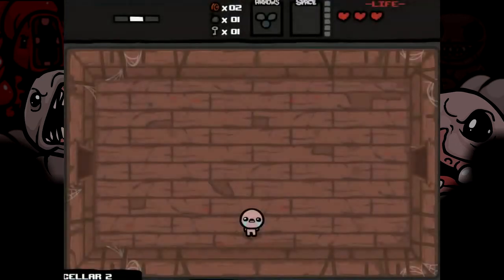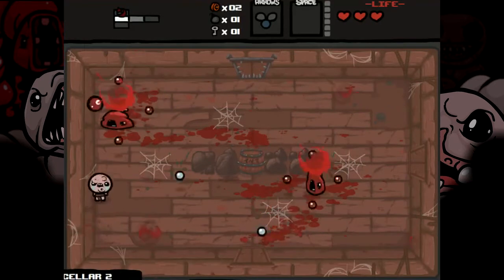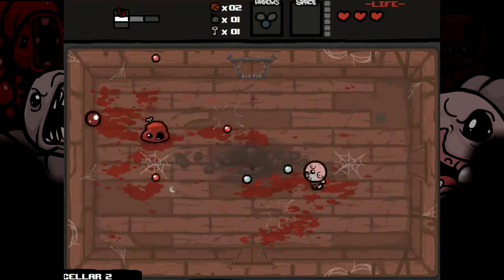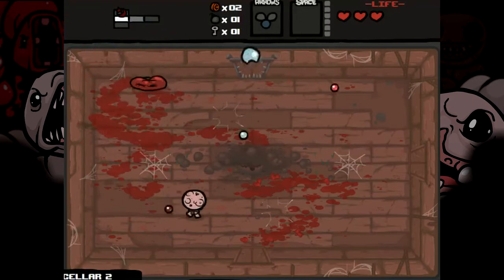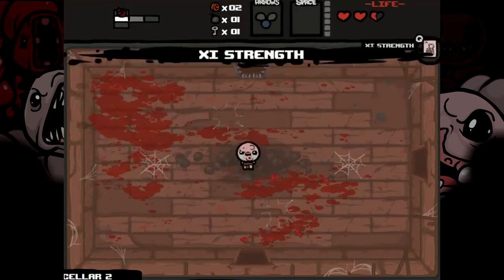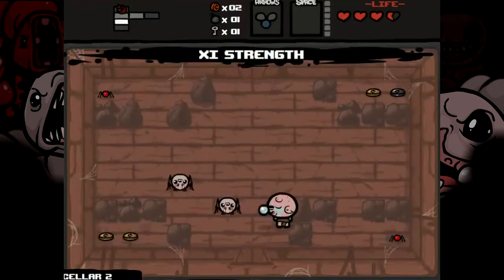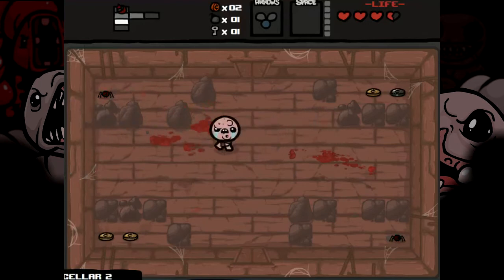Ugh, the basement — I got the cellar again. I hate cellar floors, because you need to avoid the spiders but they're not that easy to avoid, and they shoot in all directions. I always have trouble with these guys. Okay, another tarot card — Strength. I think that gives us extra attack power for the room. Let's check it out. I got hit directly — that's what I mean, the spiders are really annoying.